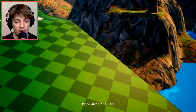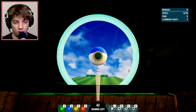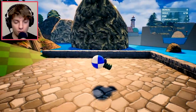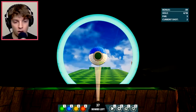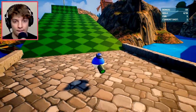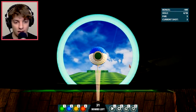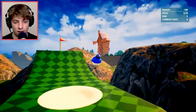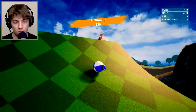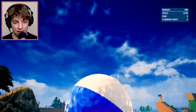Here we go, hole number three. We've got some water — that's new. I think we have to just go up a hill. I'm gonna go maximum and then put one there just in case. Oh wow, we just flew really far. We'll go under like that and then double down — that should work. This is definitely interesting. I do hope they add multiplayer to this — it would be cool playing against Geordie and Jelly.